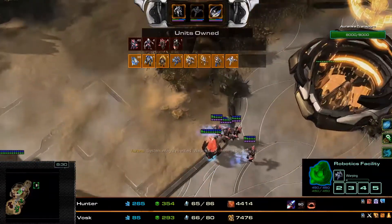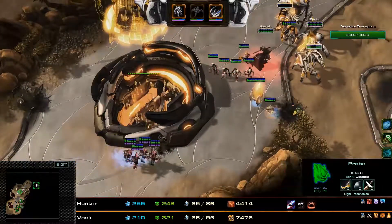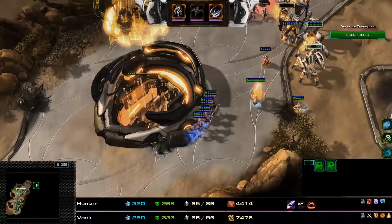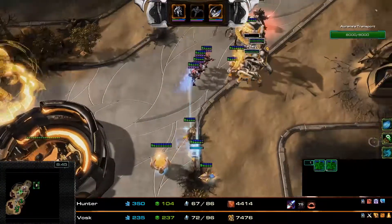We have the first warp-in of ascendants for Alrak — his first ascendants are out. He needs to get some more supplicants so he can feed these ascendants. After the second security terminal I think Alrak will be fine — he'll be able to handle the attack waves while Phoenix deals with suppression towers.